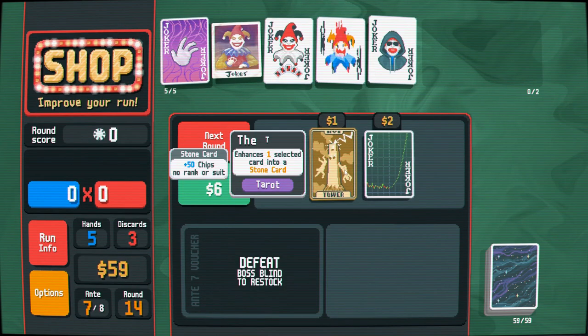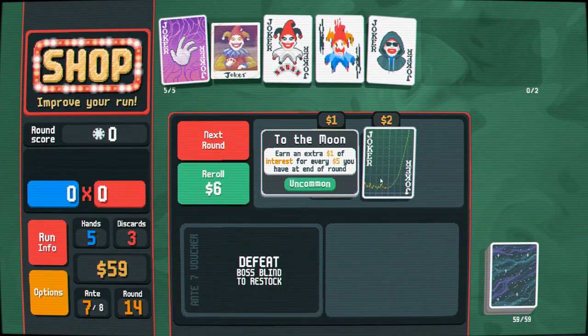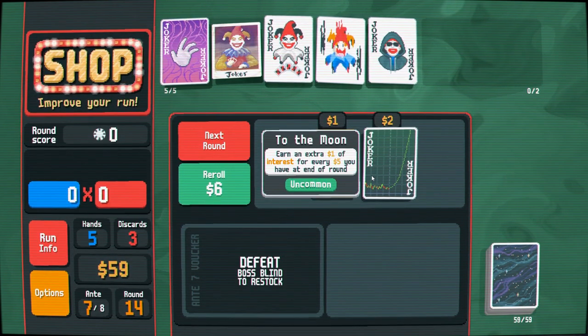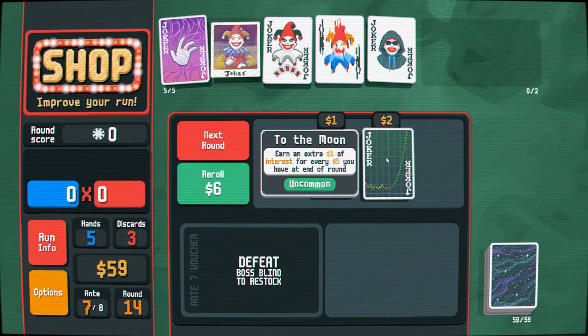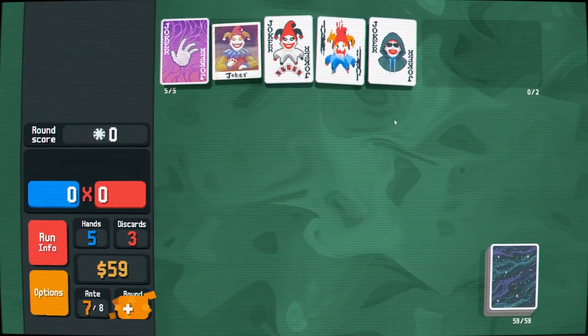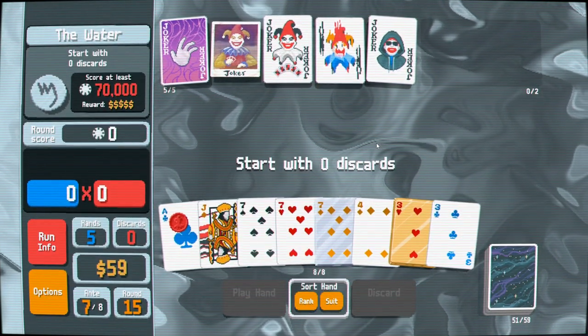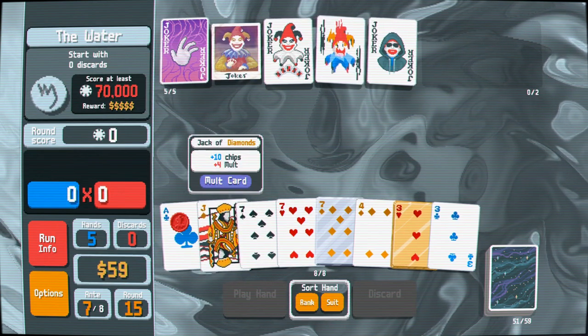Earn an extra one dollar of interest for every five dollars you have. Money does enable our build, but I think it would only enable it more if we had done the Bootstraps thing — which we've done before. I'm trying not to do repeat strategies on here.